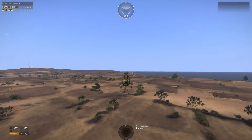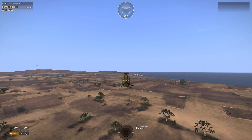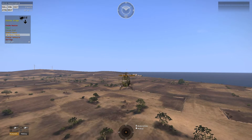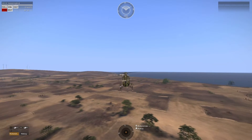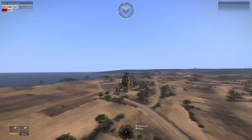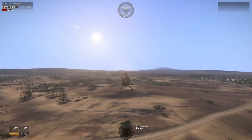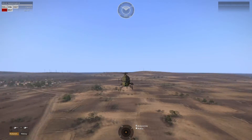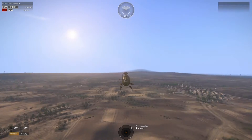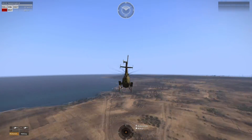Now I'll show you the other scenario — tail rotor damage when you're stationary. Right now we're just hovering, and then suddenly we get hit by some enemy fire. Boom, tail rotor goes out and we start rotating again. First thing you need to do again is get high — get a little more altitude, stay clear from the ground. And then we start rocking: backwards, forwards.